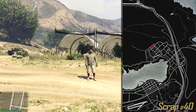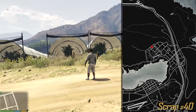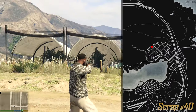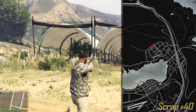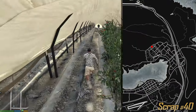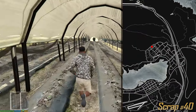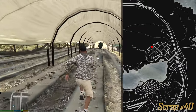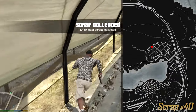I am currently at Grapeseed. We have a bunch of plantations over here — white ones and green ones. Just look for the three green ones and right next to them we have two white ones. On the second white one, if you enter it and walk a little bit, you can find the next letter on the ground. It's right over here — do you see it? 40 letter scraps have been collected.